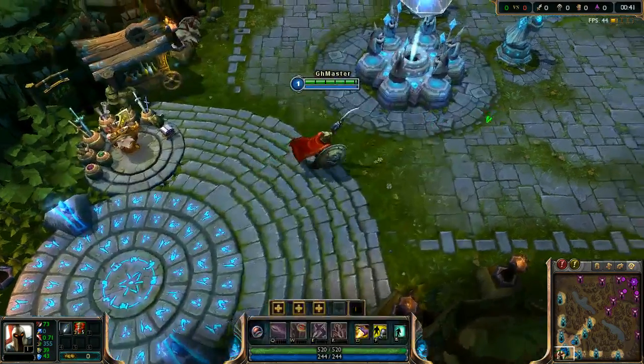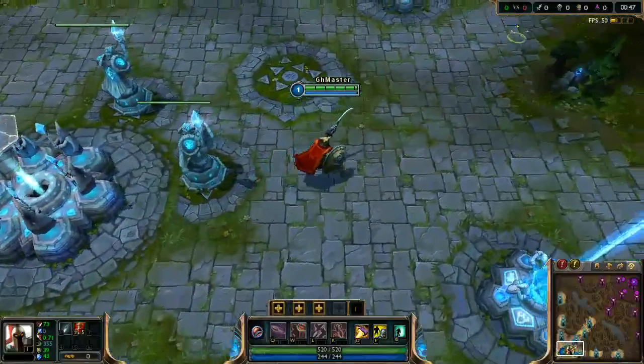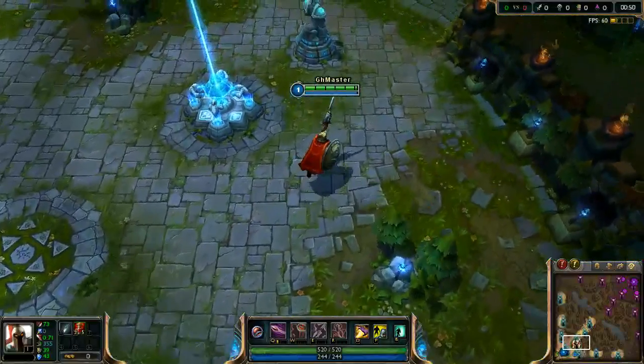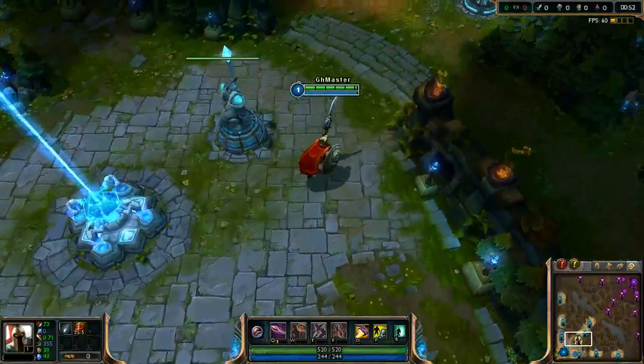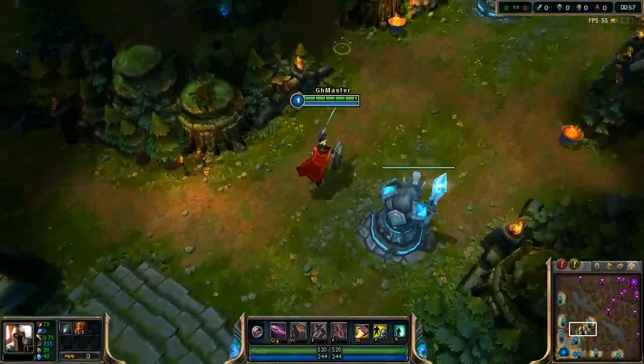We could use attack speed marks and that could make our early jungling easier, but attack damage marks are most useful later on in the game.